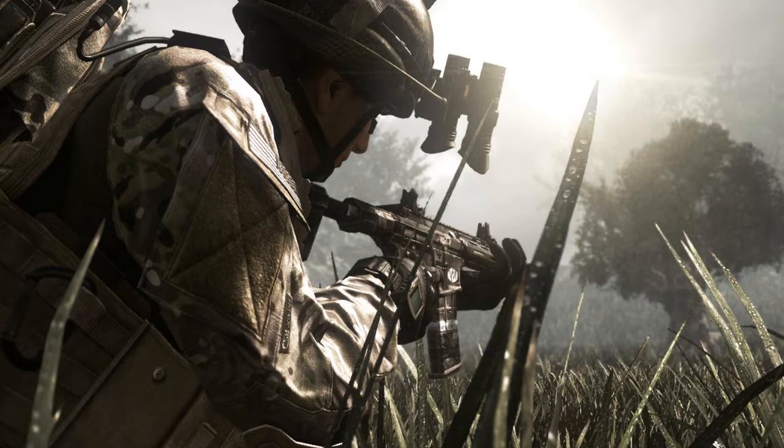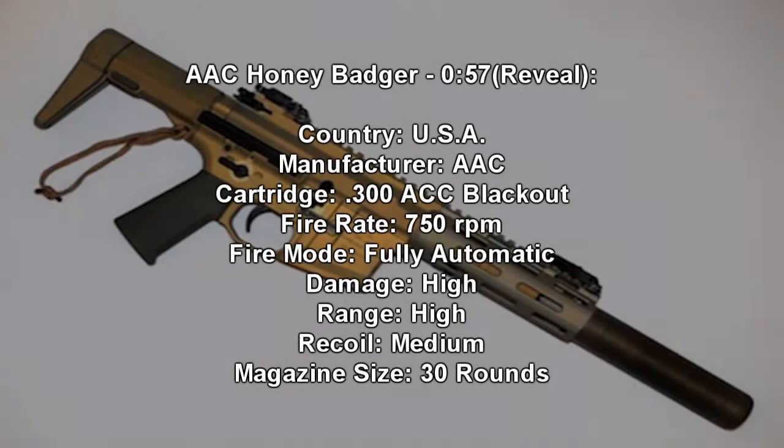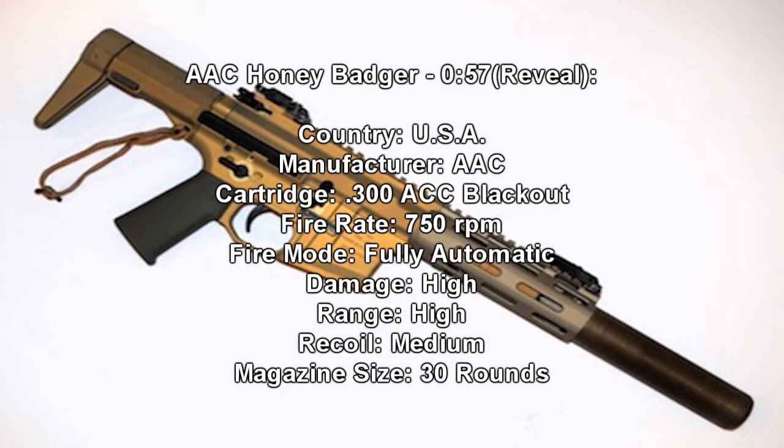The first gun is the AAC Honey Badger. It's manufactured in the USA and the manufacturer is AAC. It has a rate of fire of 750 RPM. It's fully automatic. The damage is high, the range is high, recoil is medium, and the default magazine is 30.